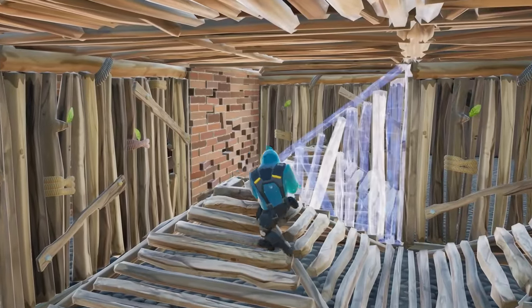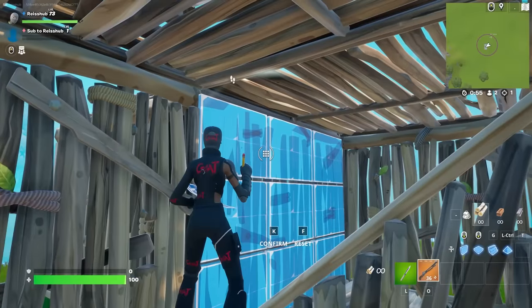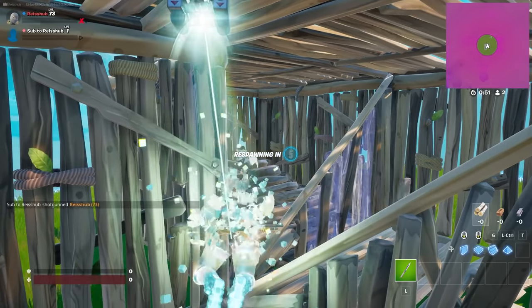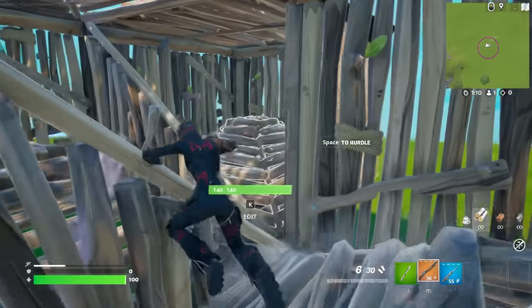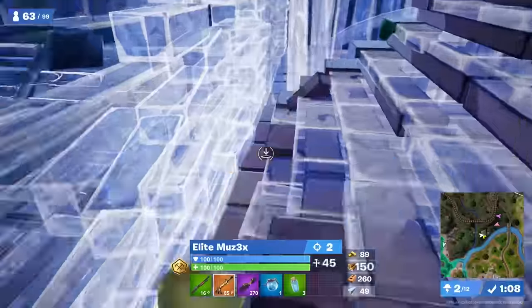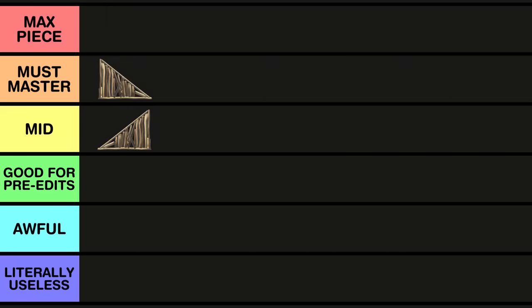Most players use this edit at a diagonal angle, since you can easily reset the wall and it gives you full vision into the other player's box. If the opponent wants to run into your face, they have to jump over this edit, and it's possible to accidentally hurdle over it, giving you a free shot. Probably the most common use is to intentionally 50-50 when you have a health advantage, as Mozz does here. Given it's so commonly used for diagonal box fighting, we're putting this into the mid-tier.